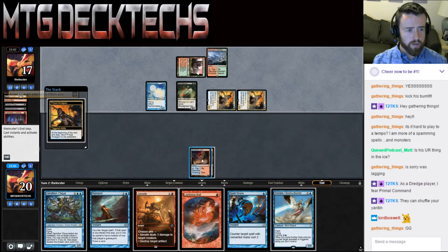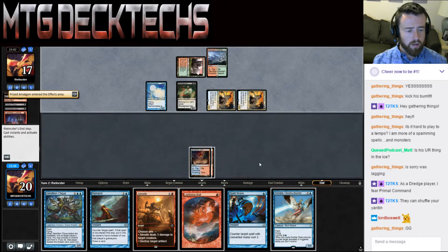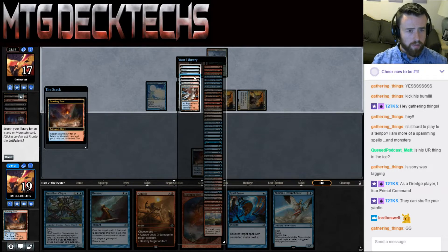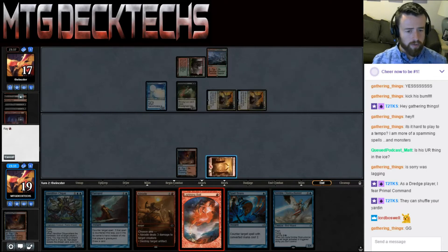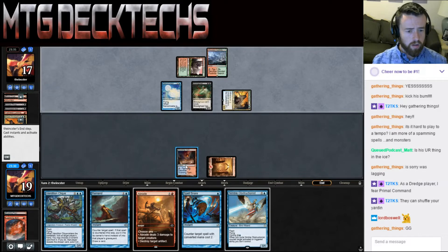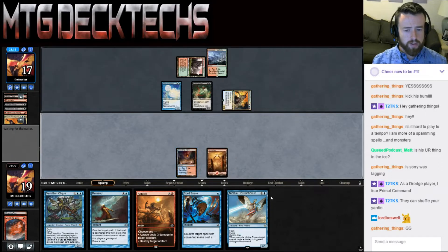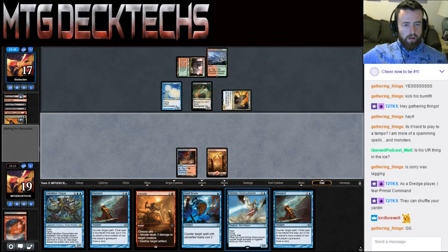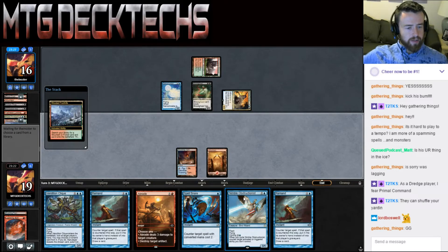We're going to let those resolve and then we can kill one of them. We want to just go bolt one of these Amalgams. We do need to draw some lands, so we don't want to fetch the Scalding Tarn yet — it's unfortunate. Missing the land drop is not what we wanted to have happen there.